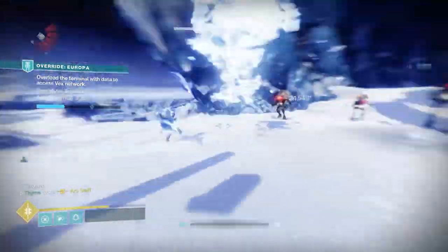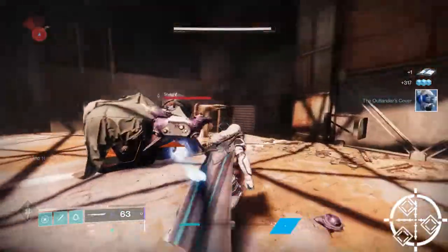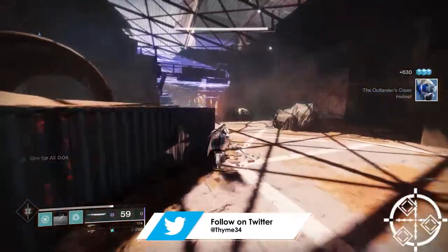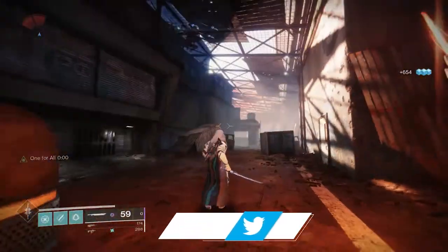If you're going for a god roll, I would definitely say Assassin's Blade is the way forward. Although if you're looking for an alternative, One for All is a very strong perk — it buffs your damage for nine seconds after hitting three enemies. I tried this out and it was pretty fun to use, but personally I'm always going to lean towards Assassin's Blade.